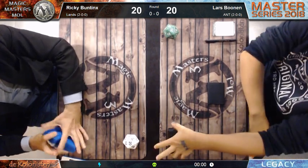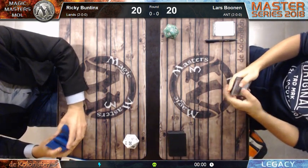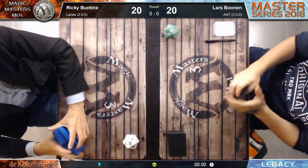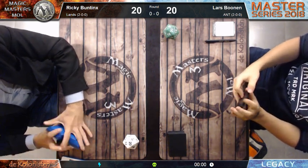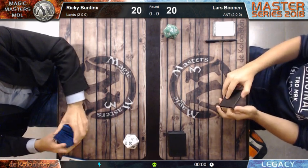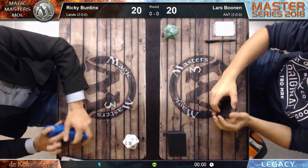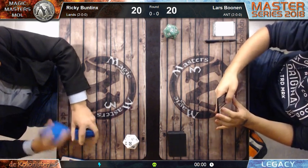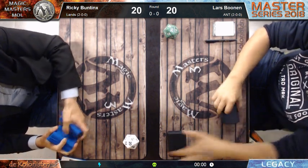In the sideboard they normally play some Chalice - I see here in the sideboard three Chalice, three times Sphere of Resistance. That's it. So normally the first game should be a really easy win for the Ad Nauseam Tendrils deck from Lars Bolne. Let's see what's happening.